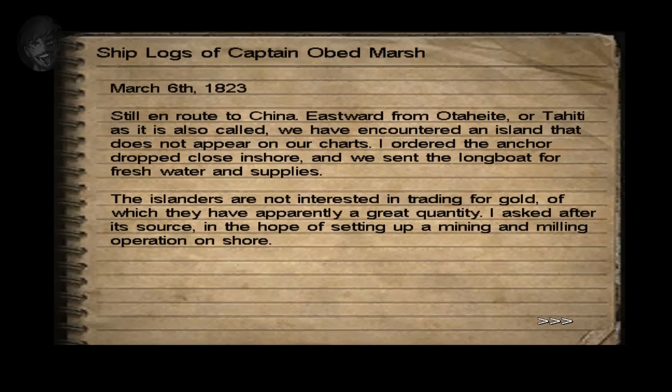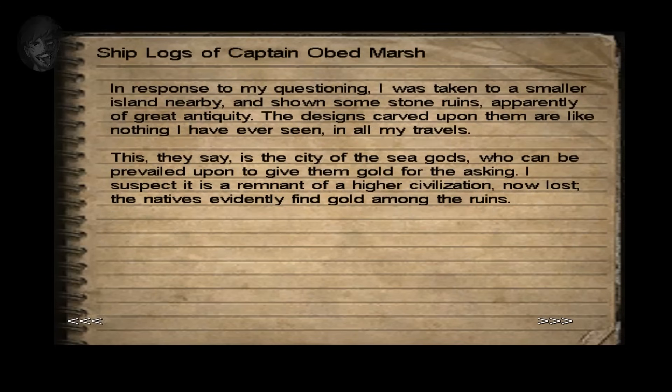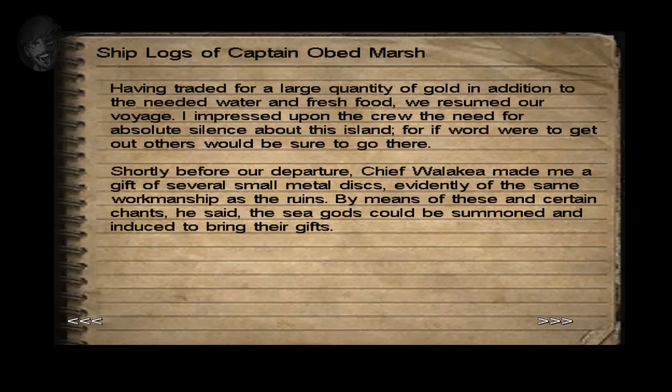Jack and Burnham escape through more sewers to a deserted warehouse. In one of the cells, Jack finds Obed Marsh's shipping logs. In March 1823, while sailing the seas of Polynesia, Obed Marsh and his crew came across an uncharted island. The inhabitants, the Kanaki tribe, weren't interested in trading for gold as they already had plenty. As well as worshipping the Great Old Ones such as Cthulhu himself, the Kanaki also worshipped a race known as the Deep Ones. The tribe showed Marsh ancient ruins as the source of their gold, and their chief Walakea gave Marsh small metal discs and chants to summon the sea gods.